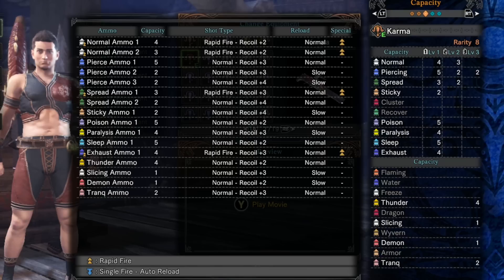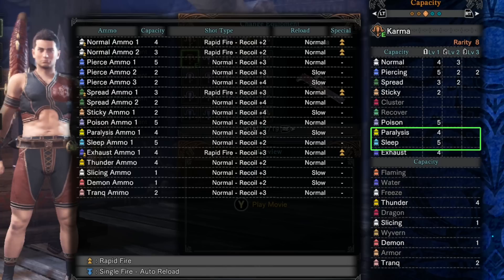Paralysis ammo is excellent — that is a very good ailment to have with the light bowgun. Same with sleep ammo, though it depends on whether you have teammates who will cooperate when you put the monster to sleep. You really want the person with the strongest attack to wake the monster up. Paralysis is more reliable with randoms. For sleep with randoms, you can assign a radial menu message saying you're putting the monster to sleep.